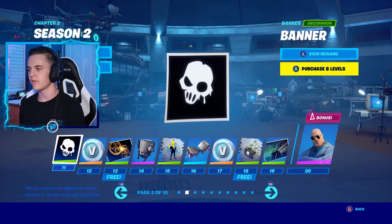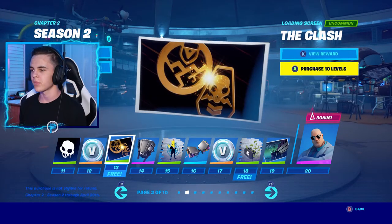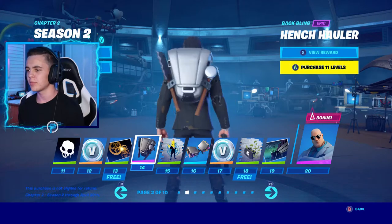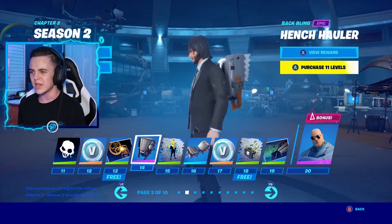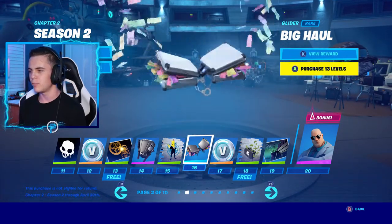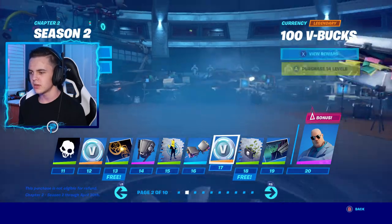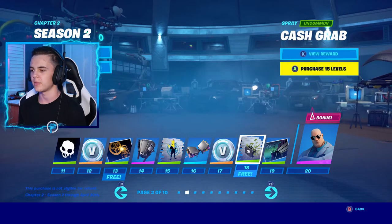Number 11, we get another banner, then more V-Bucks — always got to love V-Bucks. The Clash loading screen features the two logos we got in the teasers, that's pretty cool. Hench Hauler back bling — it's the same pickaxes but as back bling. This thing is huge; I don't know if I like it because of how large it is. Big Haul glider — is that like colored money? And then even more V-Bucks. Like you can get all your V-Bucks back from this battle pass, it's pretty crazy.